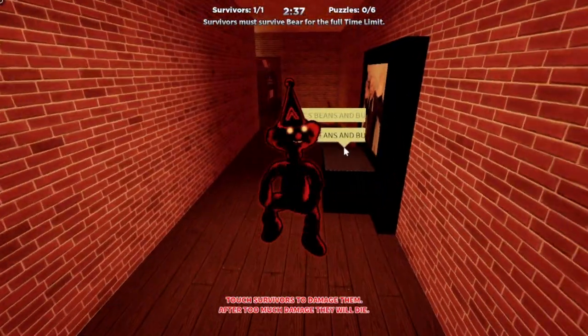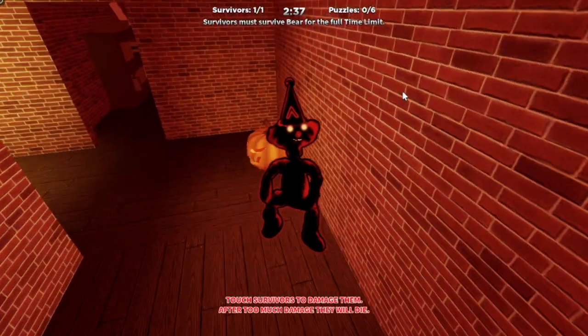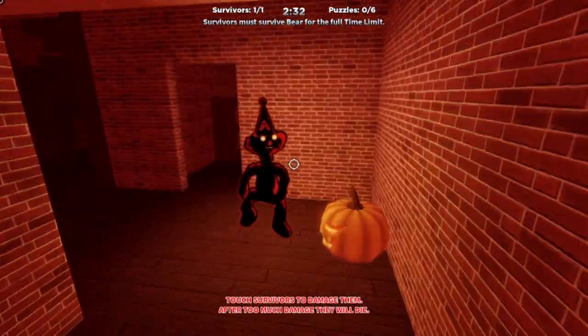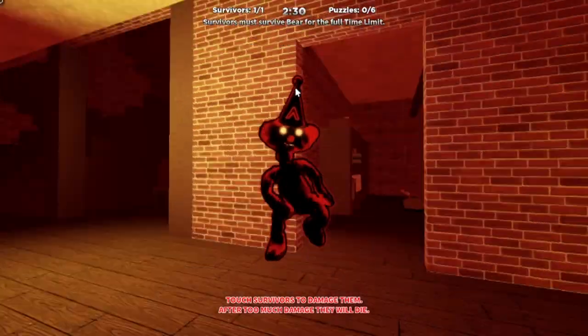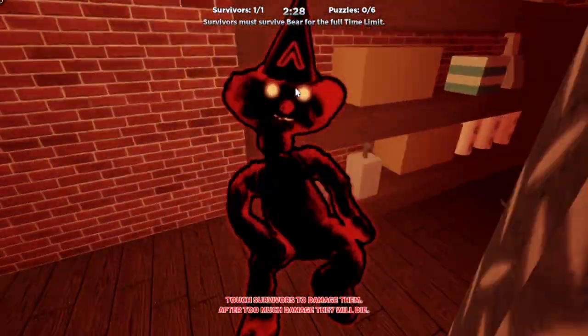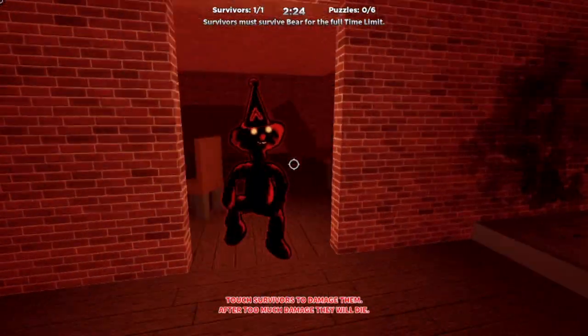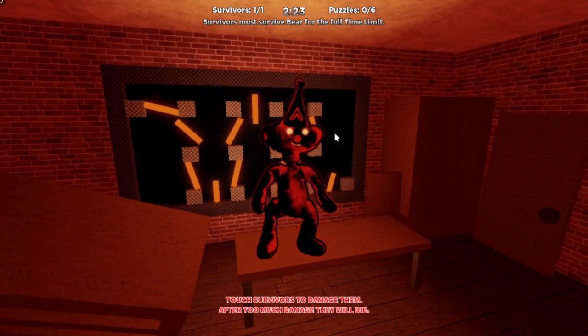Now we got the burger shrine right here. This is pumpkin bear, so that's five. Look guys, we got the burger shrine. And then we also got the secret spot — like a janitor's room. Got a little room in there. Yeah, that's cool. Oh, that's six. There's the puzzle, guys.